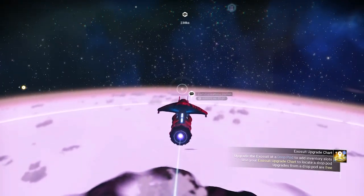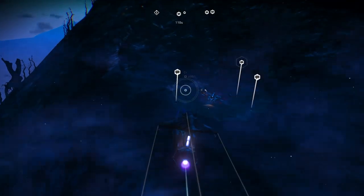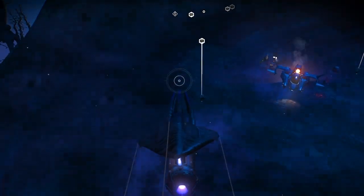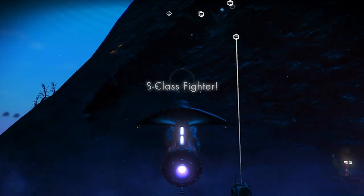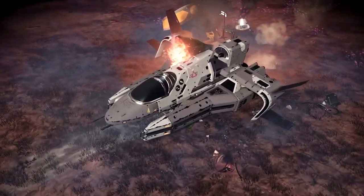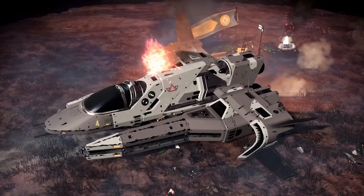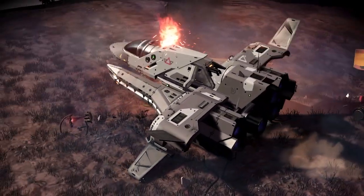If you see a communication station, go straight to it. You need to land on the communication station. Make sure you're at the right place, because there is more than one communication station. Look at this awesome heavy jet fighter right here — this heavy fighter looks exactly like a beast.